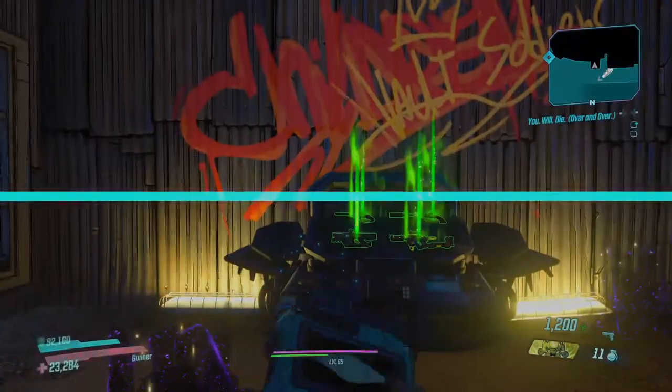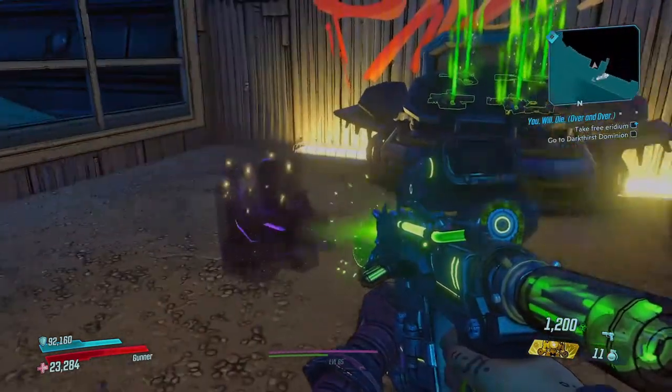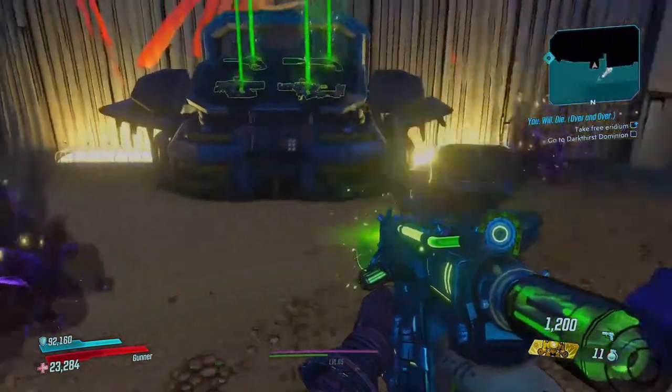Once equipped you can see the Iridium piles and they are slightly transparent with a yellow glow around them. I have two in this area.